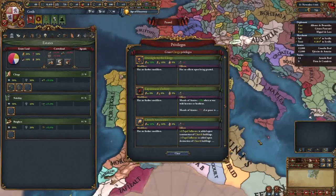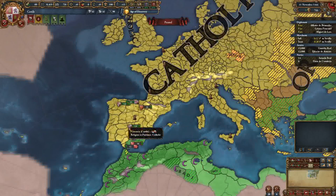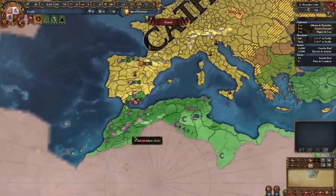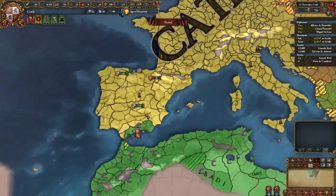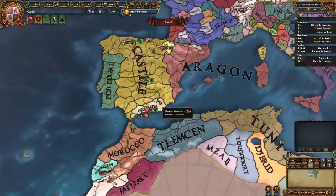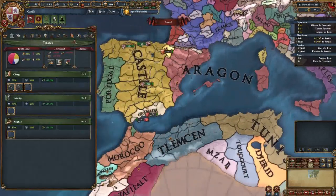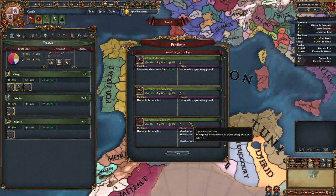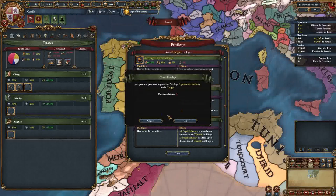Expansion of Zealotry is another must-have. When you declare war against somebody who is not your religion - so anybody in Africa, all these Sunnis - you gain five morale for 15 years. So if we attack Granada and then within five years attack Aragon who is Catholic, we still receive that bonus. The text may be deceptive, but it's only if we are at peace with another religion for 15 years that we receive the negative.